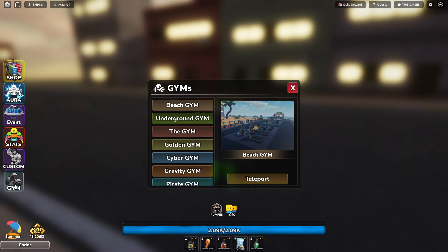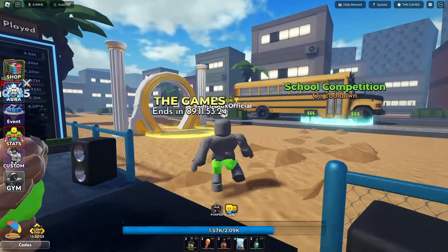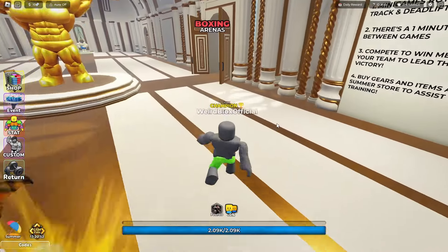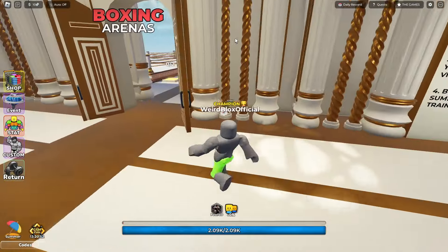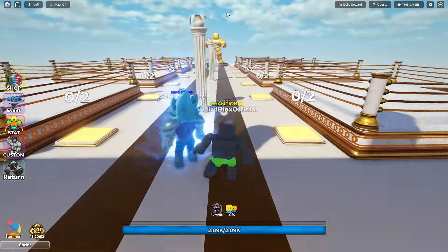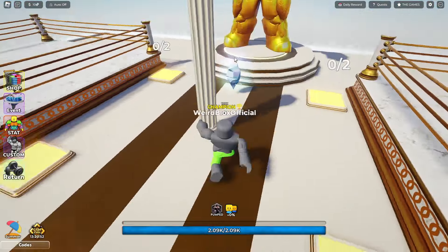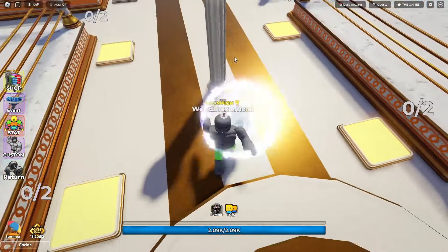Now go back to the beach gym and teleport over to the game section right over here. Join a lobby and once you're here, first go over to the boxing room. Walk all the way down to the very end — and the shine is right over here.